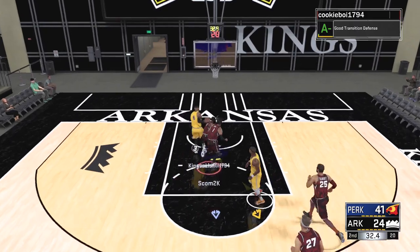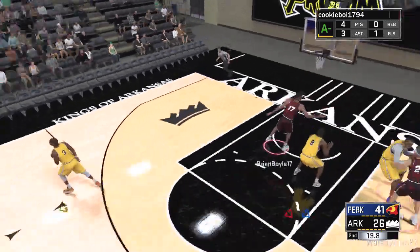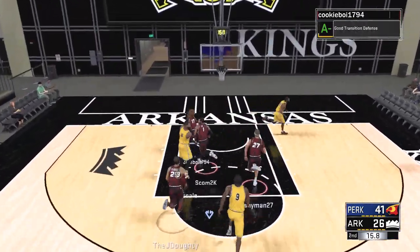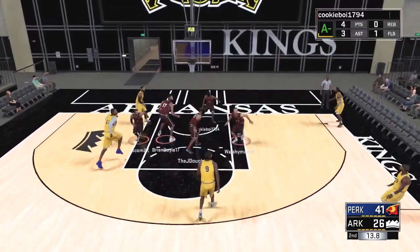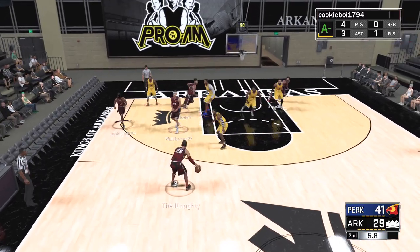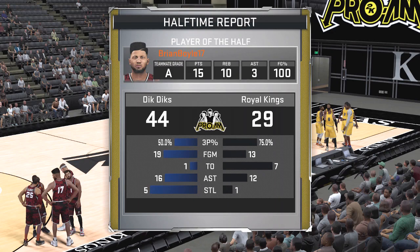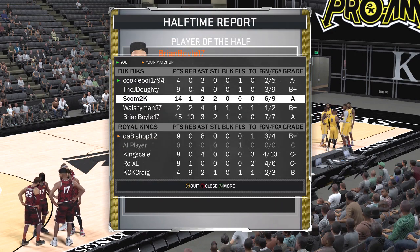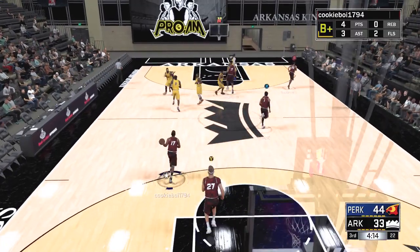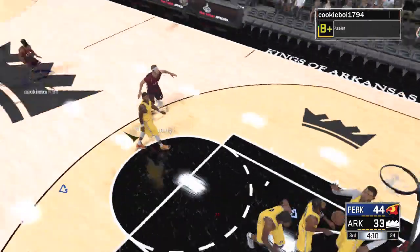Walsh putting moves on that guy — this spin move inside absolutely faked him out. They go on a little run near the end of the second quarter, nice kick out to the sharp shooting point guard who knocked it down from a few feet behind the arc. Speaking of which, Josh at the end of the second quarter gets it to go and the lead is back up to 15. From the stats you can see we're getting pretty much whatever shot we want.